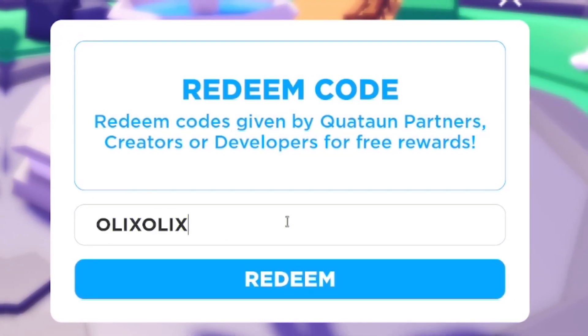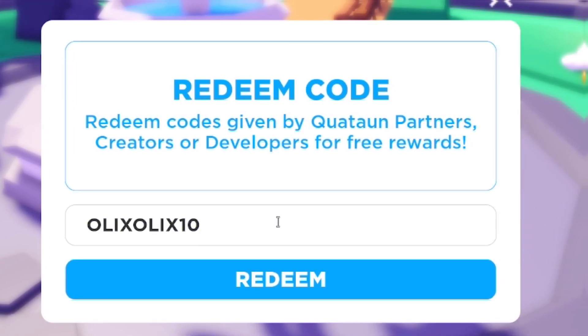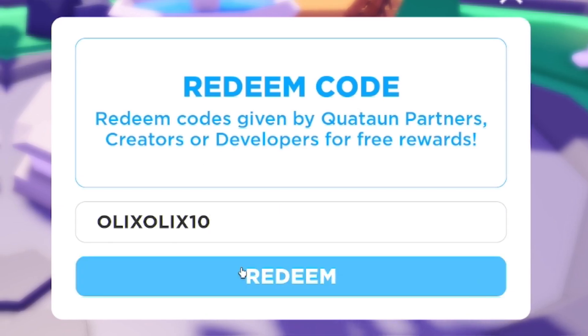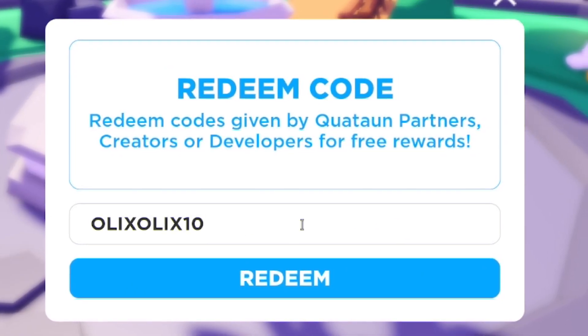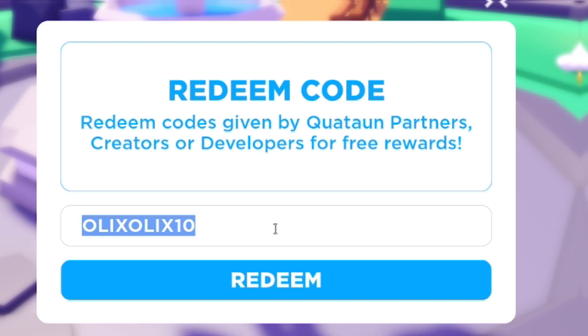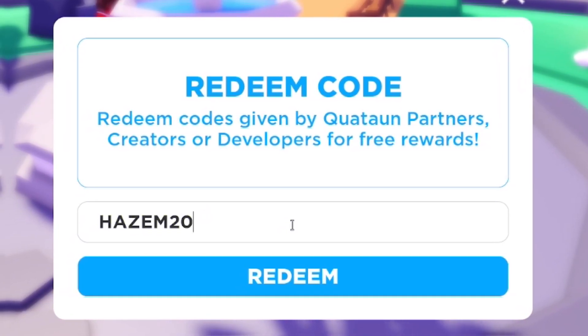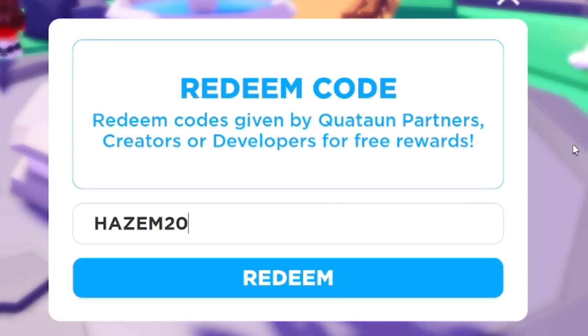After that, you have code 'olixolix10' — that's O-L-I-X-O-L-I-X-1-0. Capitals don't actually matter in this game, so it won't make a difference whether you use them or not.